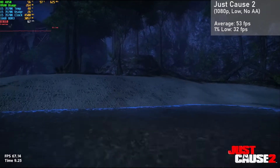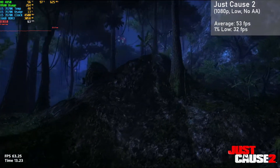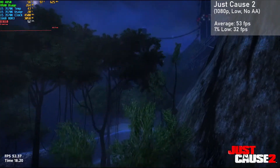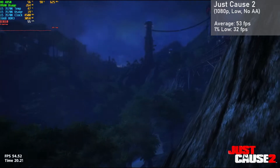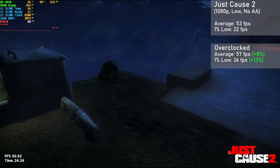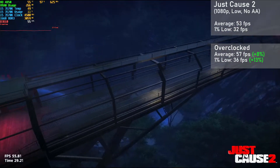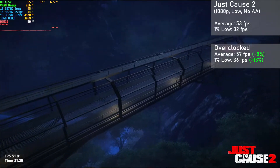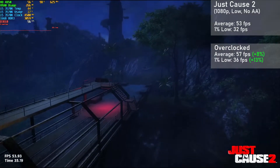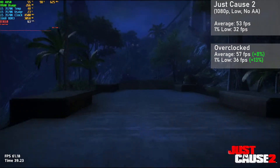The final game for today is Just Cause 2, and using the built-in benchmark I chose the 1080p resolution with the low settings and no AA. We averaged 53FPS with 1% lows down to 32. Overclocked, averages rose 8% to 57FPS, with 1% lows rising 13% to 36. Frame rates were very good at the beginning of the benchmark, but it started to slow down a lot in the latter half, which is very heavy on effects. What really surprised me here was VRAM usage, as the game was only using about half of our VRAM throughout the benchmark.